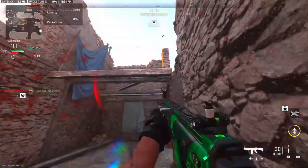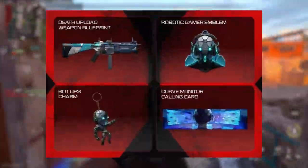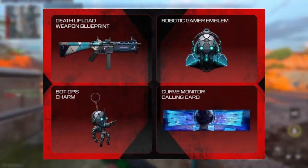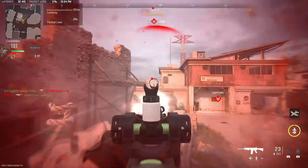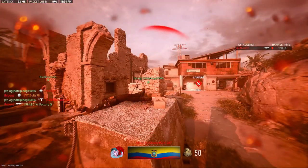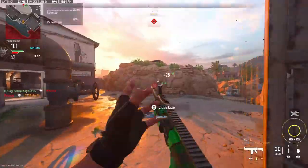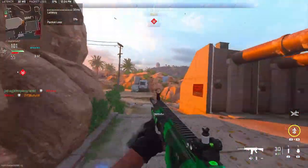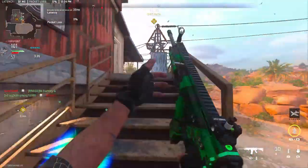I almost forgot that you will be able to get watch-and-earn rewards, so you're going to be able to get a blueprint, emblem, charm, and calling cards — those are your four rewards for watching any of the next event streamers listed. Call of Duty also came out with an even more updated list, so make sure you go check out their Call of Duty Instagram page to get a better list of who else you can watch for drops.